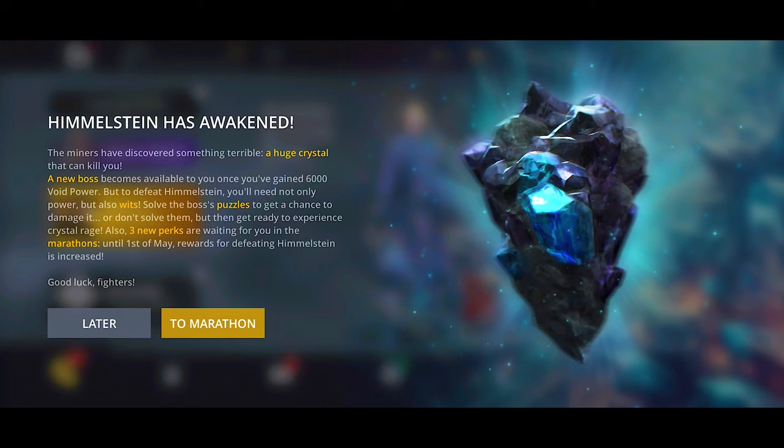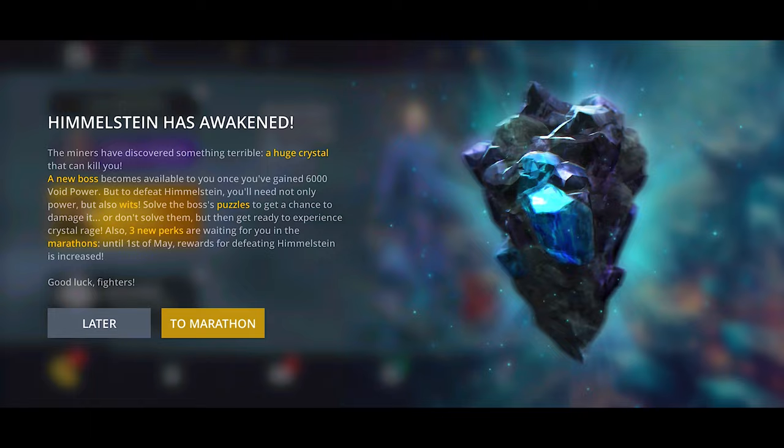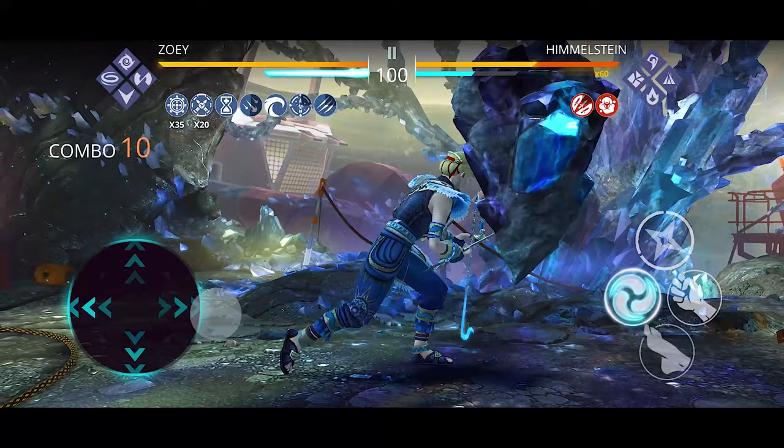We've got a new raid boss named Himmelstein — I hope I'm pronouncing his name correctly. This raid boss is the most unique and trickiest raid boss. In this video, I'm going to break down his abilities, tell you how to defeat him, and talk about the perks and maybe a couple of sets which can be more effective.